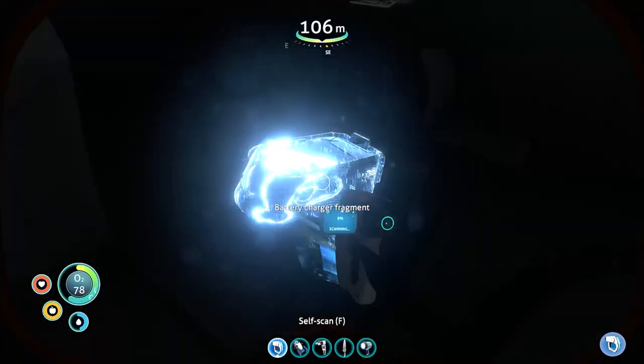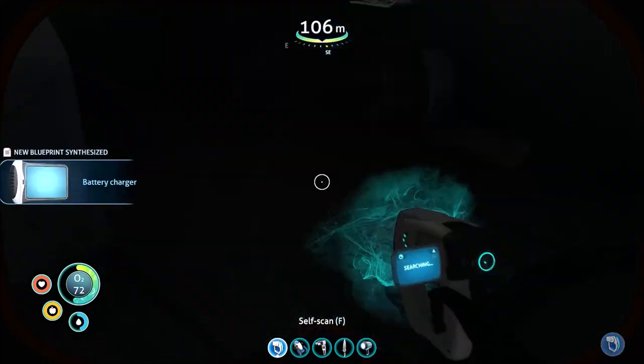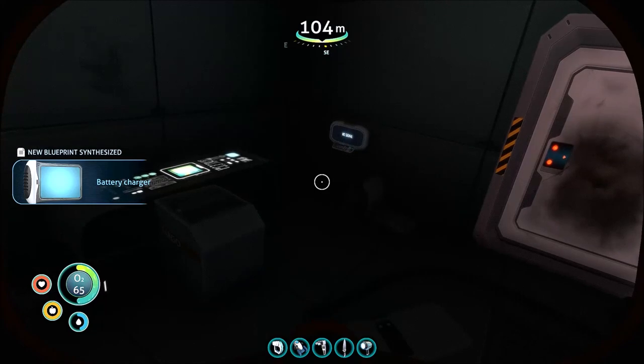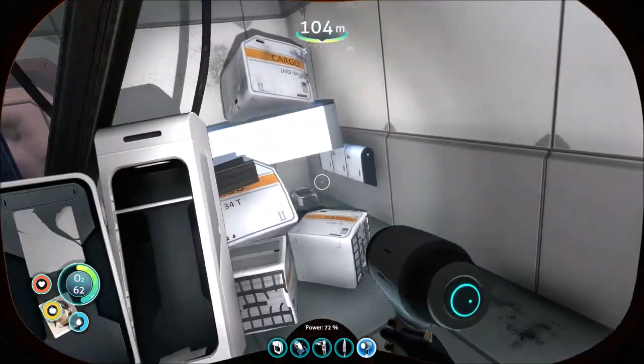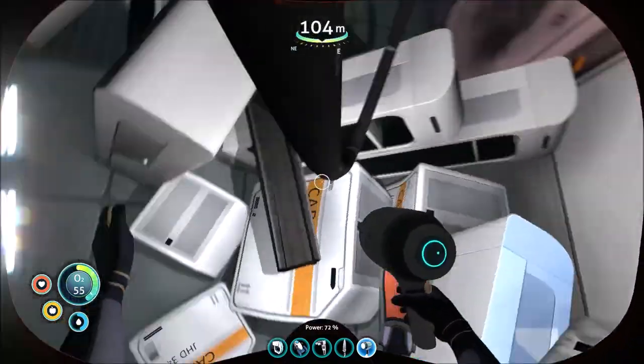There is propulsion cannon and another piece of the battery charger right here. There's a second wreck we're going to go to. You'll more than likely need your radiation suit. There's another piece right there — that's three. You really want to kind of look in here.